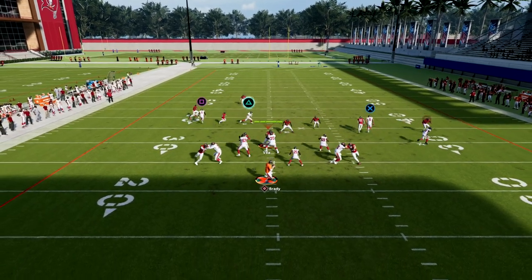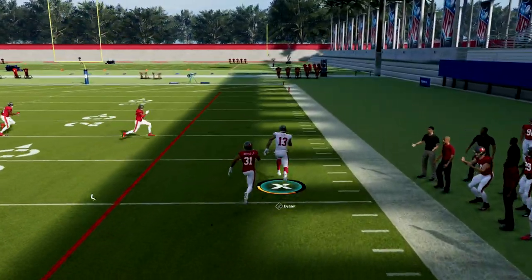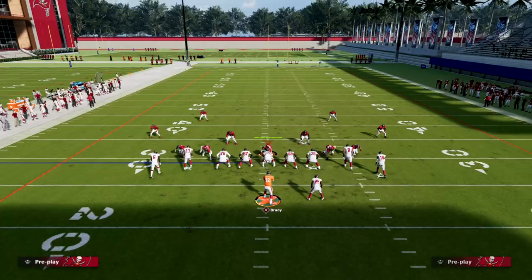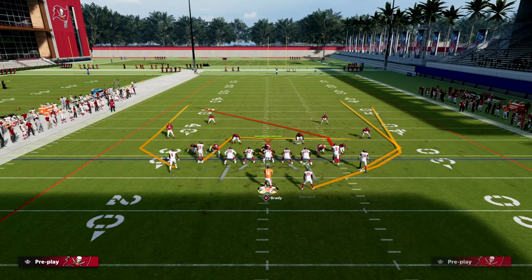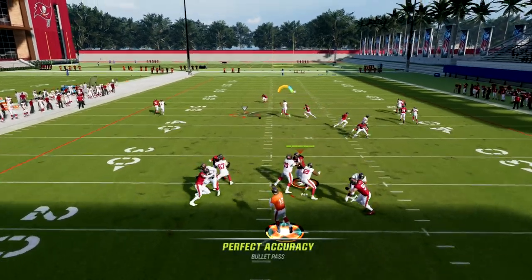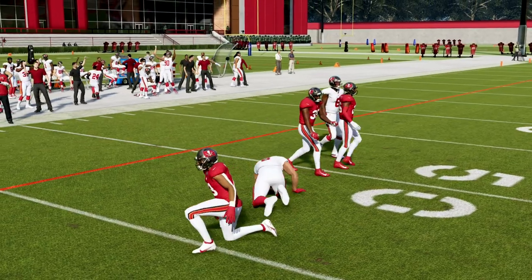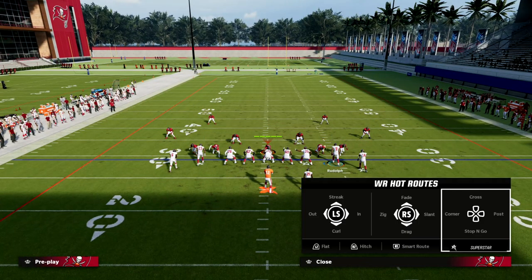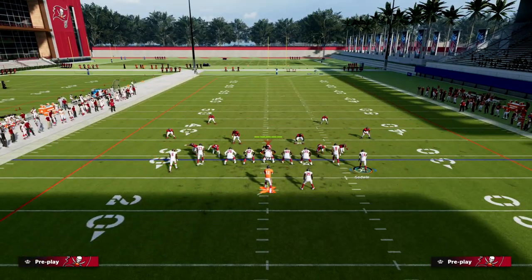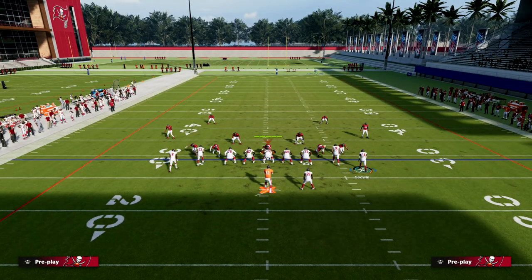The slant on the left does such a good job. If you want to quick snap this play, just wheel the running back and snap — you can quick snap it. But I find the slant is a little more effective and quicker-hitting than the current route. Doing something like this gives you protection as well.